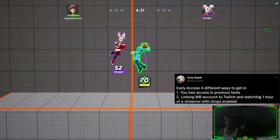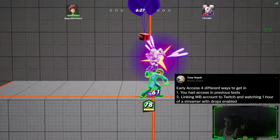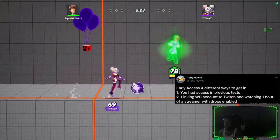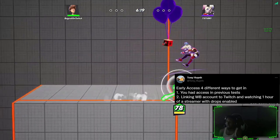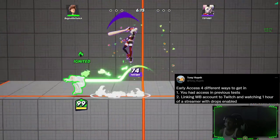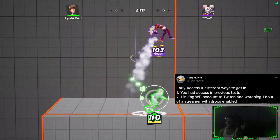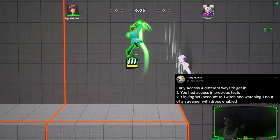Number 2: linking your WB account on Twitch and watching a streamer for an hour tomorrow will give you access. Pretty much anyone streaming the game will have drops enabled. If you watch for an hour, as long as your Twitch is linked to your WB account, you'll be able to claim a code giving you access on any platform of your choice. I'll also be making a video about an hour or two before the game drops explaining how to link your WB and Twitch accounts if you need help.